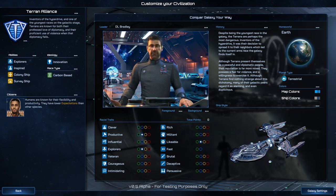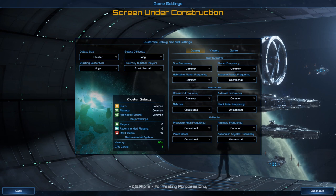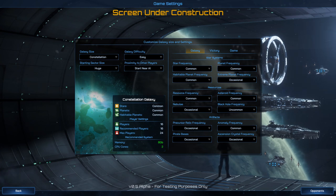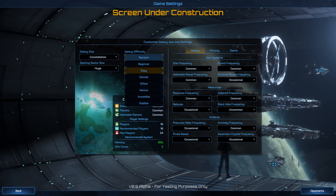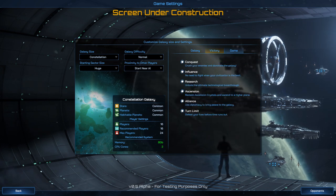This is what our ships are going to look like. For galaxy size, I have options: Constellation, Parsec, Cluster, Constellation Arm, Galaxy. I'm going to go with Constellation. I'll leave a lot of the other settings alone and just jump in.